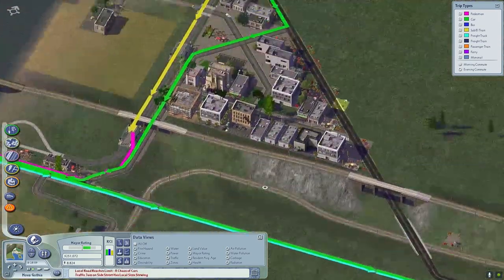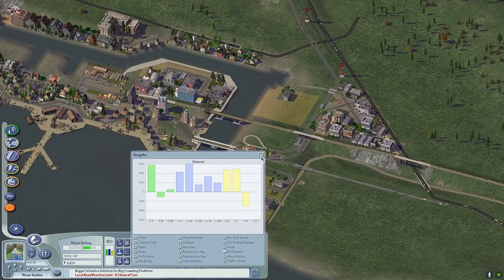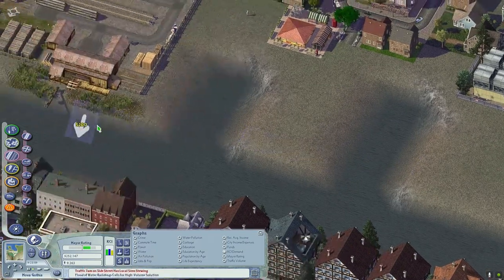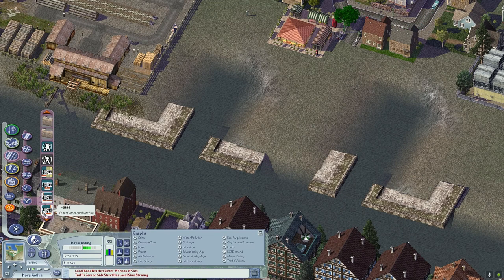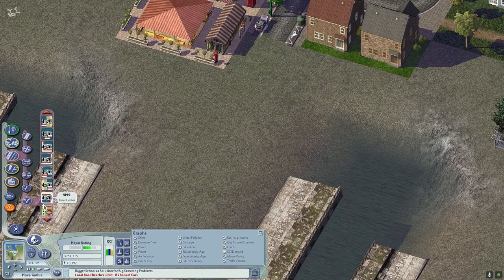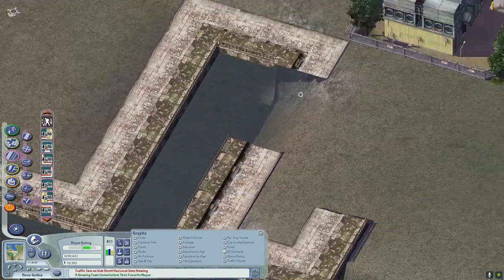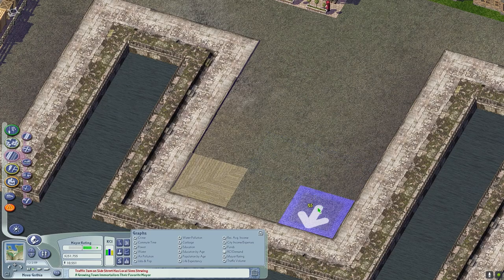Here I'm just checking if the tram line is working, and it's doing pretty well. The whole tram system is costing me about 150 simoleons per month but making around 600, so it's actually a viable thing to do once you have around 10,000 sims or inhabitants.